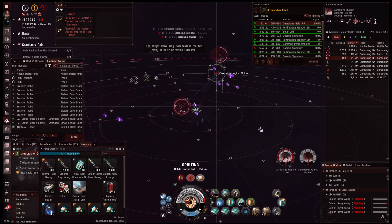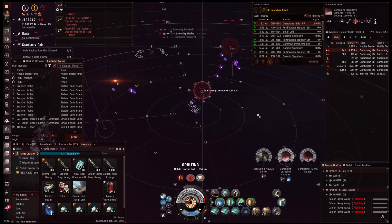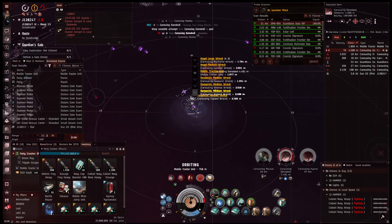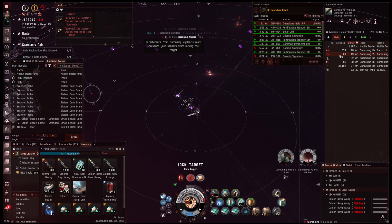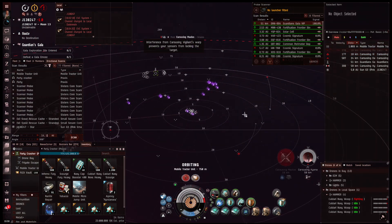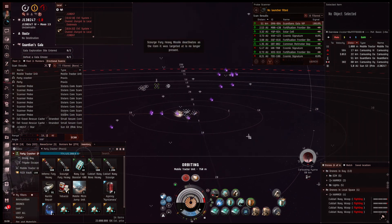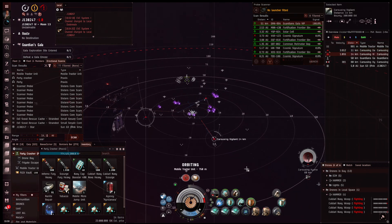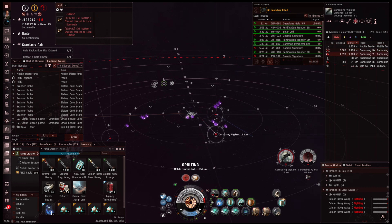The Praxis is also a relatively unattractive target. A single T3 cruiser could also do it with the correct fitting, but you'd need to bling it and then everyone wants to kill it. Whereas if you have three rapid heavy missile Praxis, attackers are going to lose something or need to bring a really fancy fleet to kill you.